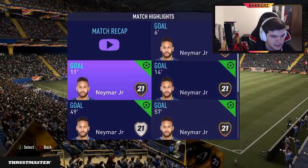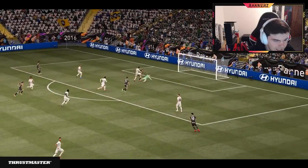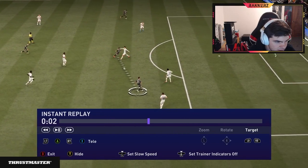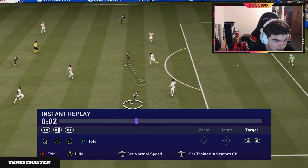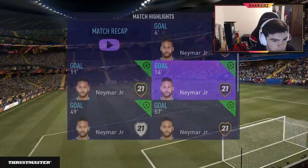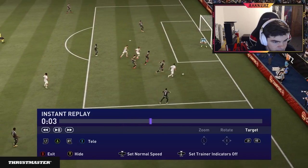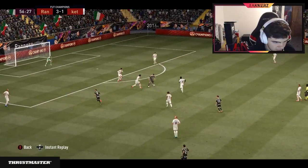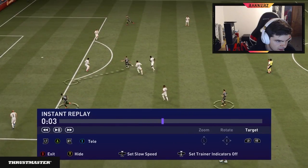Second goal - just hold it for a bit, pass inside to Neymar, easy tap-in. Nothing too crazy, some patient passing. Bruno passes it forward then the little one-twos - they're so hard to defend. Bruno puts in a nice pass, you spam the one-twos, and all it takes is one misstep from Van Dijk - that was probably an auto-lunge. Once there's a gap, it's easy. He did score a goal though - a decent player who went down the wing - it was a pretty nice goal to be fair.